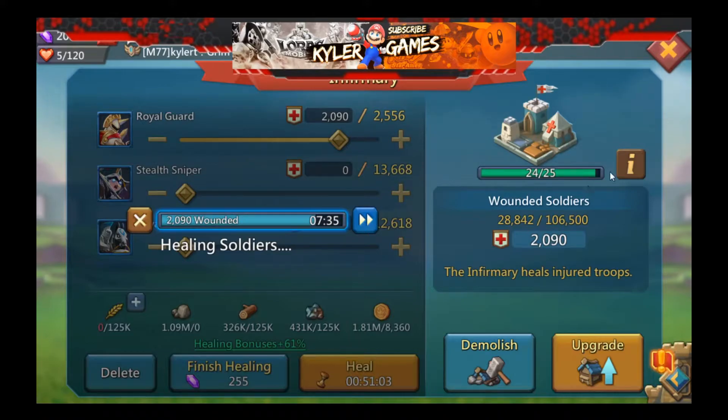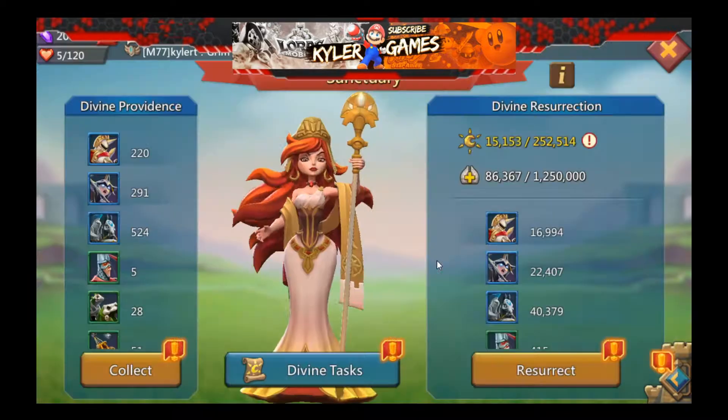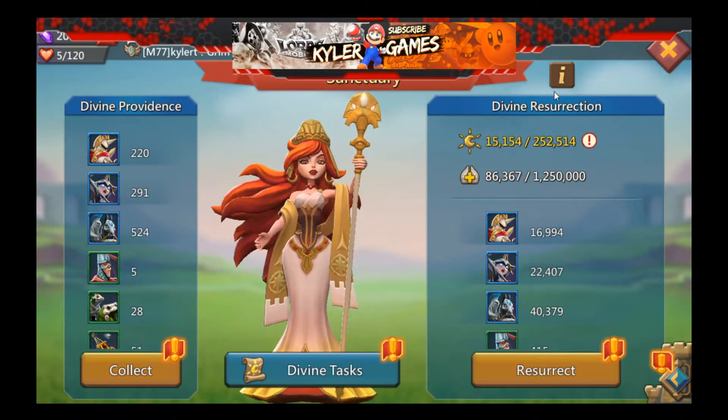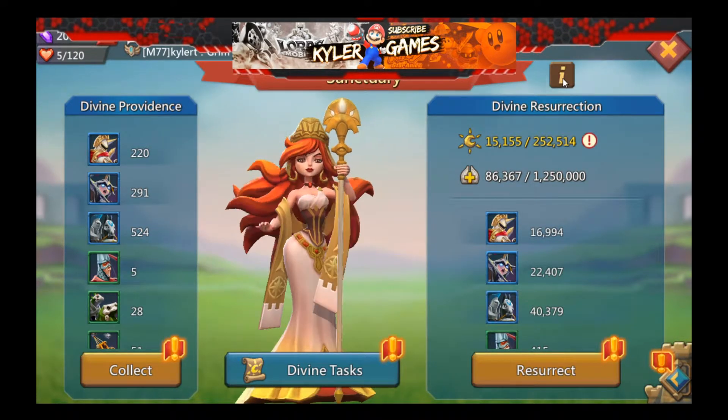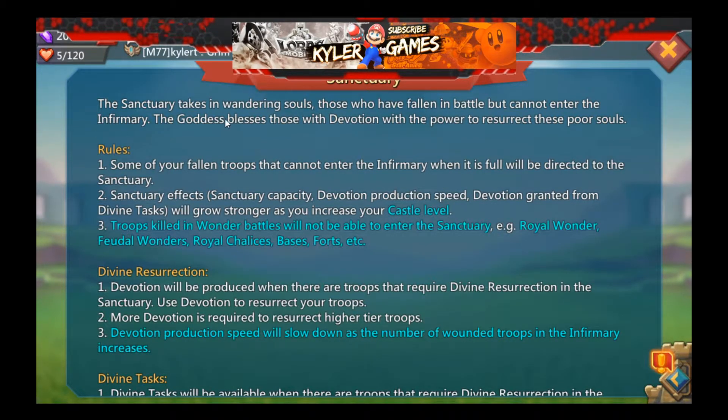Where do those troops go? Because before this update with the Sanctuary, those troops that are not inside your infirmary would be lost permanently. But now with this update, they are all magically resurrected at this place called the Sanctuary.